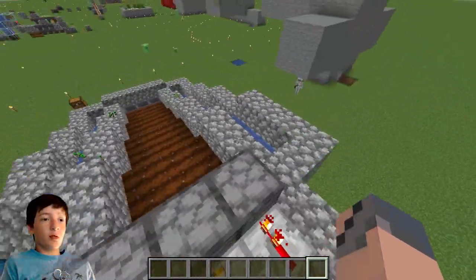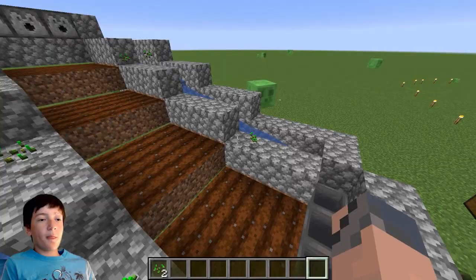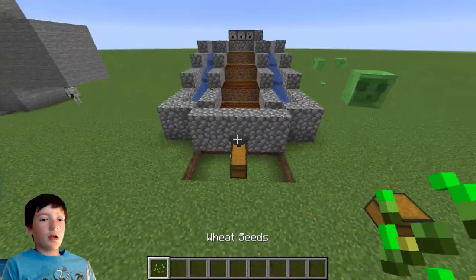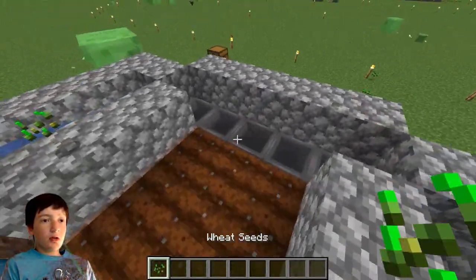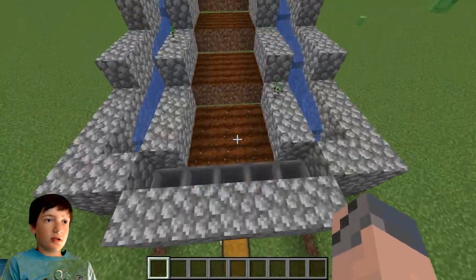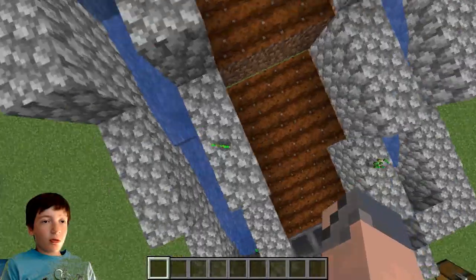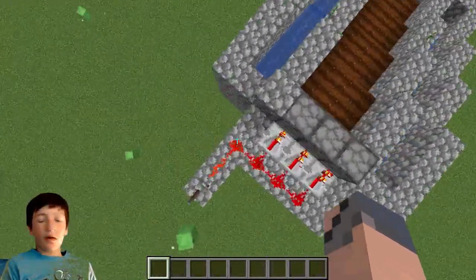So how this works is the wheat would be right here and then it will grow. And then once it grows it will all feed into these hoppers which will go into this chest. You get the seeds back and the wheat, but you have to replant it, so it's not fully automatic.